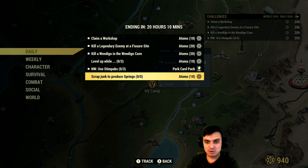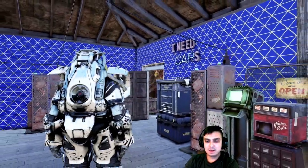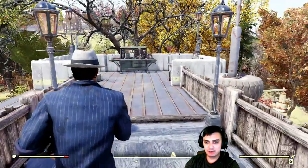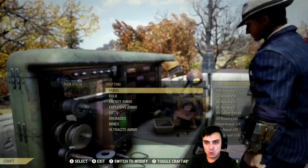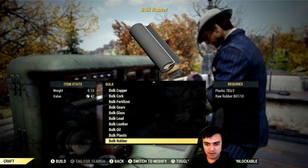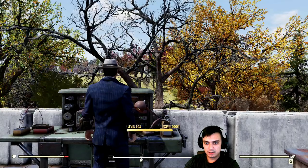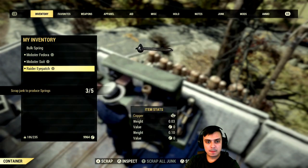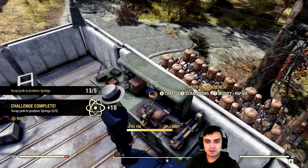And scrap junk to produce springs. So if you already have springs in your stash, what you can do is go to the Ammo Workshop — the Tinker's Workbench basically — bulk your springs and scrap them. You should get that challenge completed. That's exactly what I'm going to do right now. Let's go bulk. There we go. Done. And scrap. I got a lot of things. Bulk springs. Mission complete. That is super easy.